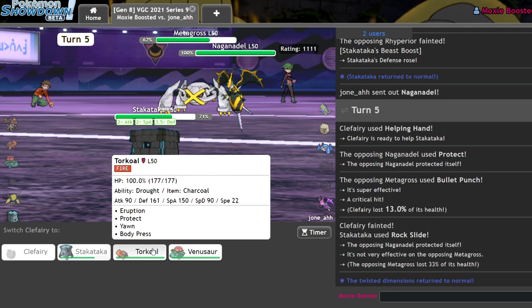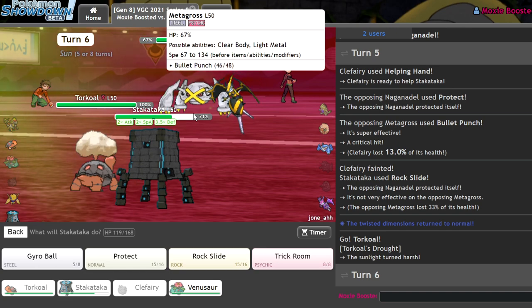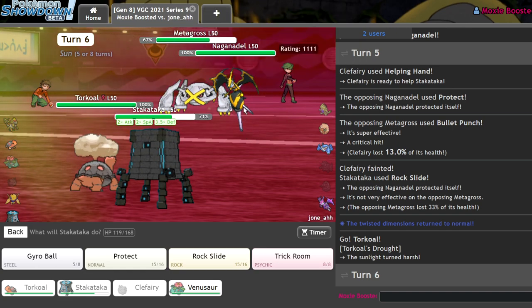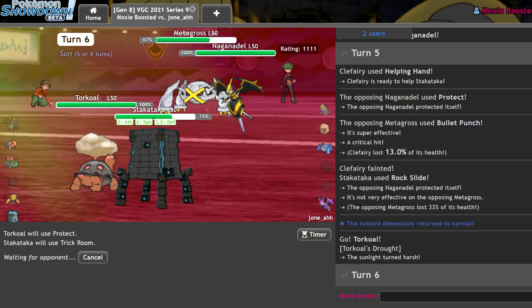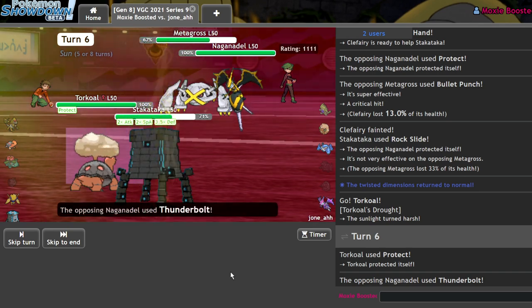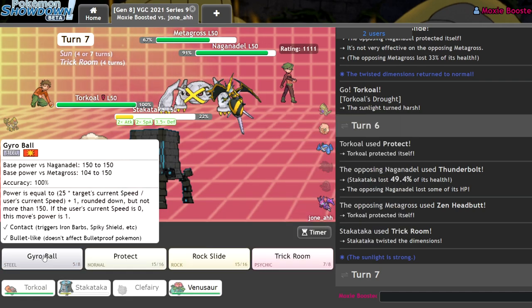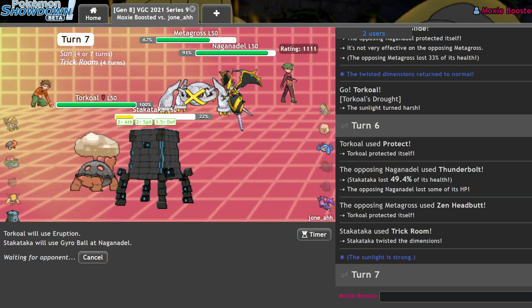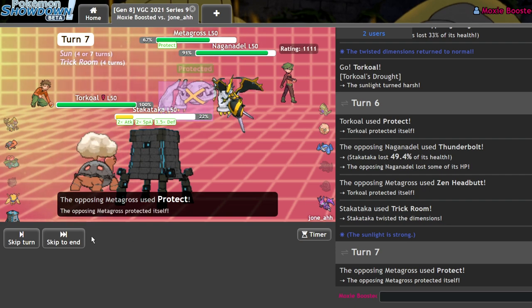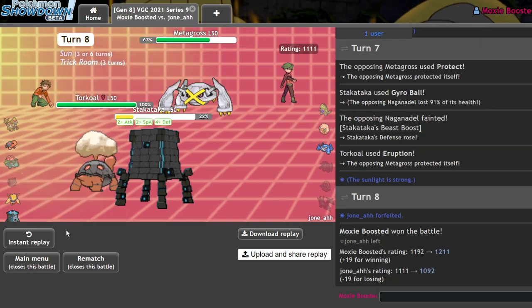Getting the Torkoal in. I'm going to Trick Room here — I don't think they have anything to stop my Trick Room. Naganadel doesn't knock out Stakataka unless it's carrying Heat Wave. They would have to Heat Wave and Stomping Tantrum. I don't think they ignore Torkoal here, so they're probably going to Stomping Tantrum my Torkoal. Thunderbolt — ow. Let me go for the Eruption and Gyro Ball, and that'll be game. Rock Slide. Cool.